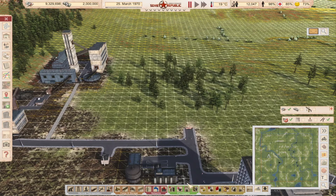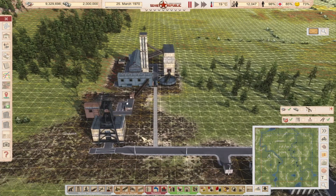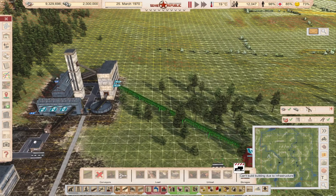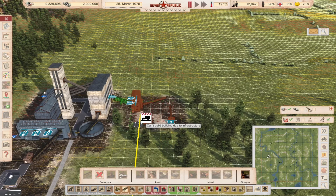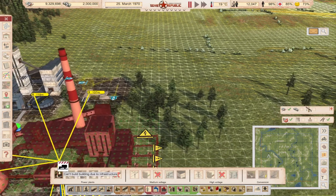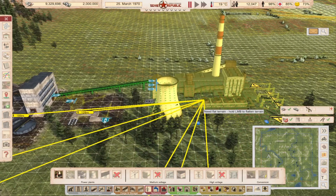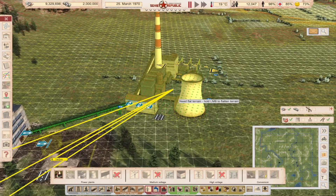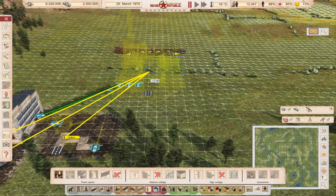I'll be showing you the power plant — how you can connect it. It's basically the exact same process. You first build the storage if you want to, which I do recommend. Then you find the power plant, which is right here, and connect it. I'll place it down here because we'll use this area for pre-production — I will show you in the second part of the video how to produce rigs.